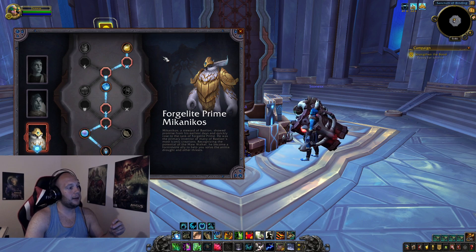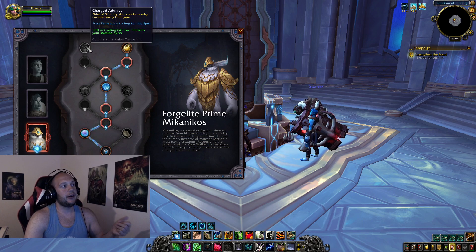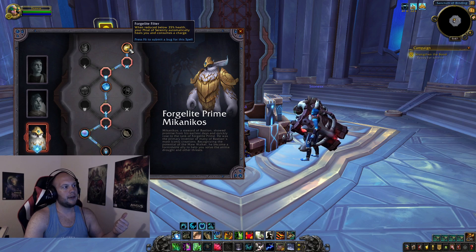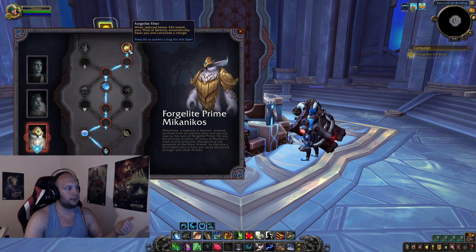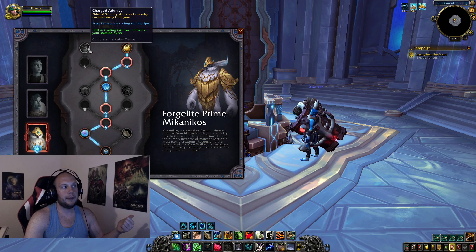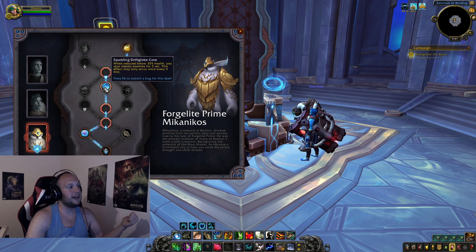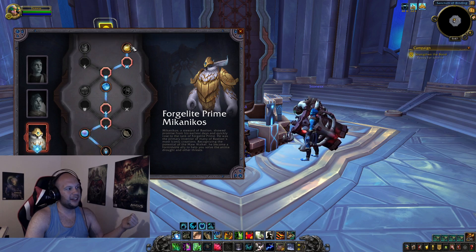Moving down to the final option, Forgelight Prime Mechanicos. On the top tier, Vial of Serenity also knocks nearby enemies away. You can already talent into Typhoon and have a lot of knockbacks, so it might be redundant. Forgelight Filter: when reduced below 35%, your Vial of Serenity automatically heals you and consumes a charge — a great quasi-cheat-death effect, super powerful in PvP, and an easy pick if you're going to PvP. In Mythic Plus you might want the knockback to clear mobs out of Sanguine, but you probably already have Typhoon.